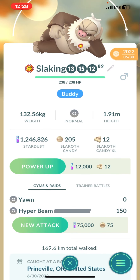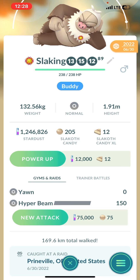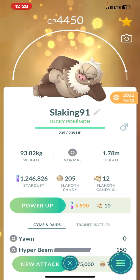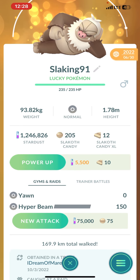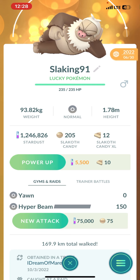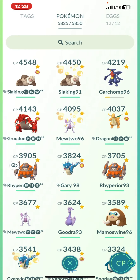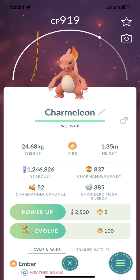The best moves for defending a gym are Yawn and Play Rough. This Slaking currently has Yawn and Hyper Beam, so we need to change Hyper Beam to Play Rough. This other Pokemon already has the best setup for fighting, which are Yawn and Hyper Beam. The most vulnerable Pokemon to Slaking are Charmander, Charmeleon, and Pikachu.